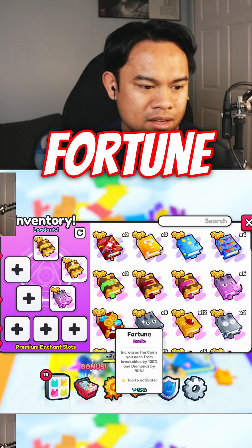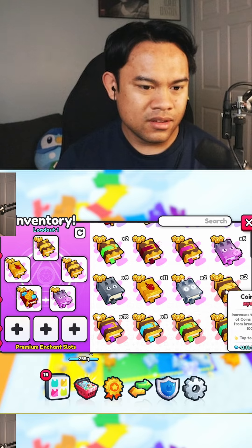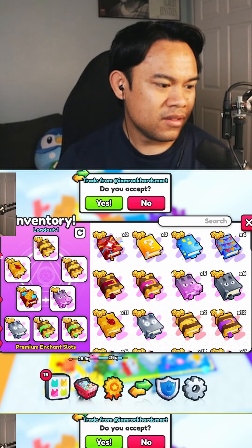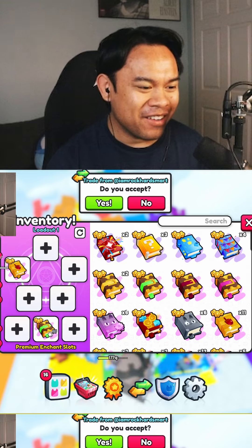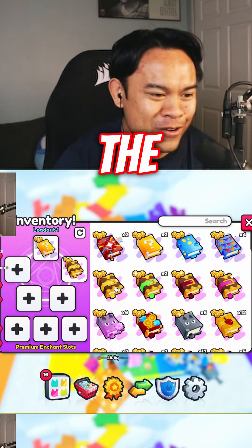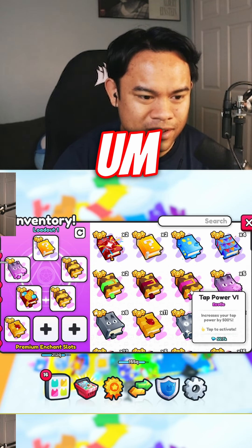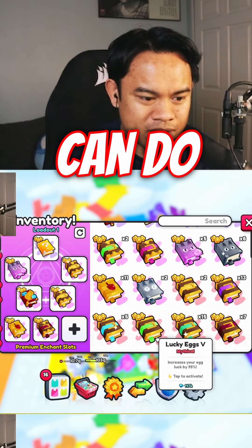We'll do exotic fortune, should be cool, should be interesting. Let's do a shiny and a lucky, the rest will be lucky — yeah, it's a good hybrid build. Oh wait, I could just do loadouts, what am I talking about? Loadout one is going to be for the coins fortune exotic midas, we can do strong pets, and we can do criticals — that should be fine.